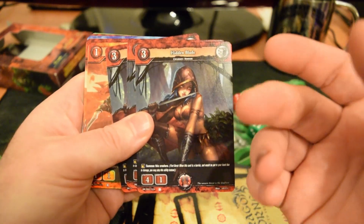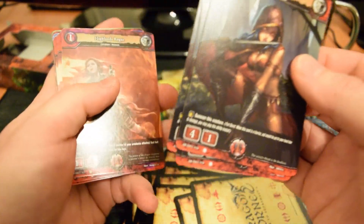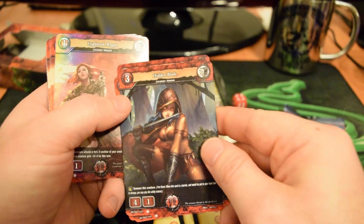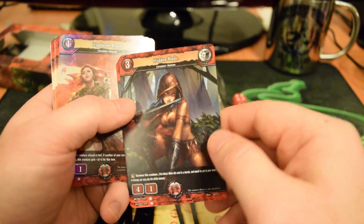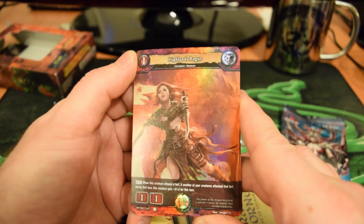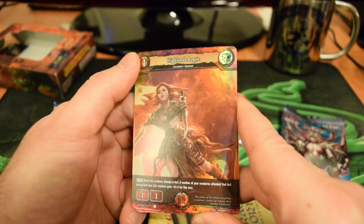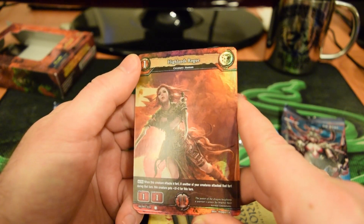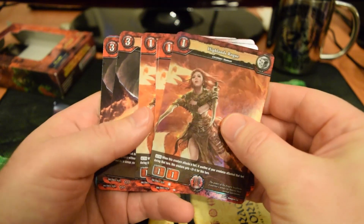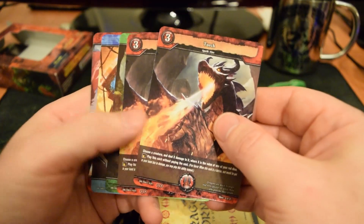I'm really wondering whether which cards in the trial decks become foils is decided when they put these trial decks together, or whether it's entirely random. Because if it's just RNG, that kind of sucks — I really would have liked the Hidden Blade to be foil. But this one looks amazing as a foil: Highland Rogue, a 1-cost, 1-1 creature. It has an auto ability: when this creature attacks a fort, if another of your creatures attacked that fort this turn, this creature gets plus 2, plus 2. That's a great way to let somebody go in first, then get bonus damage with your Rogue. We got one foil and three normal versions.